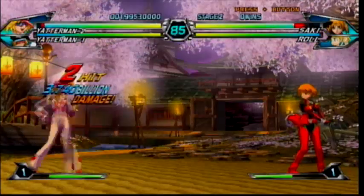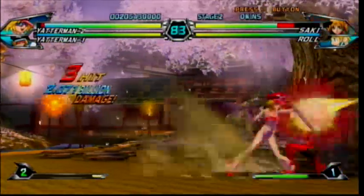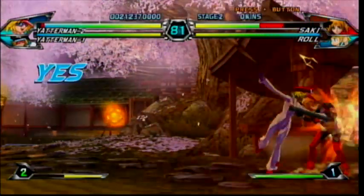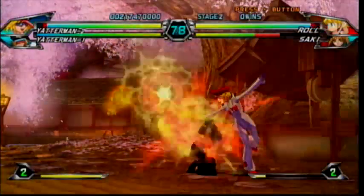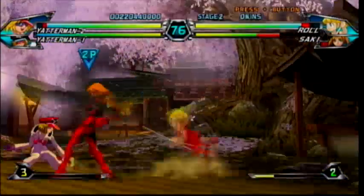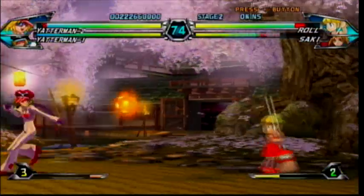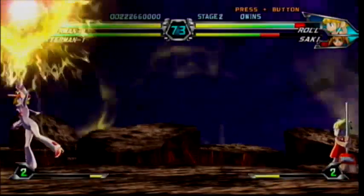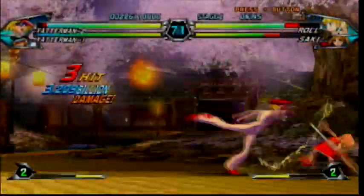She has a step attack, just like Yatterman No. 1, which she can cancel. She's got a Chun-Li style attack which can go in multiple directions, except for her heavy. She can charge her heavy attack to make it unblockable. One of her level 1 supers has three charges — if you let it charge all the way it does massive damage but doesn't travel very far.